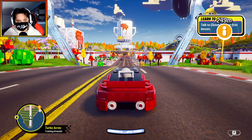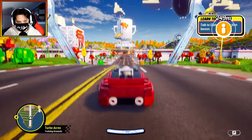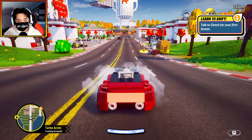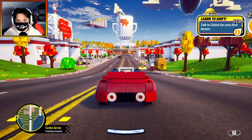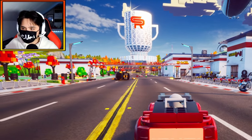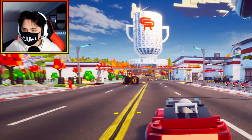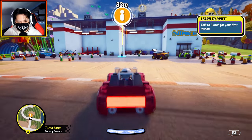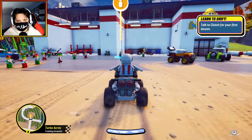Looks like I got through the tutorial. I just accidentally jumped there — there are so many controls. It looks like this is an open world adventure campaign where we have to do a bunch of races. And every time we hit the sand, we automatically change vehicle — that is so cool.